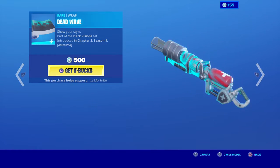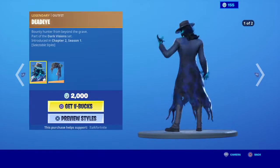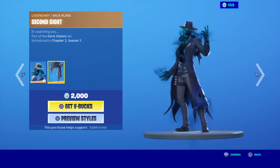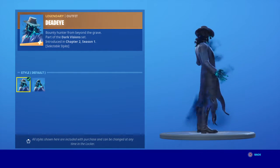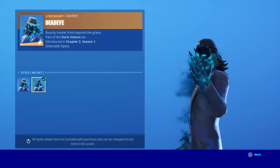Oh, it didn't show the helicopter, does it? Then the Dead Eye skin with the Second Sight. And then we have the Edistar with no hat, and then with the hat on. No hat again — don't like the way it looks without the hat.